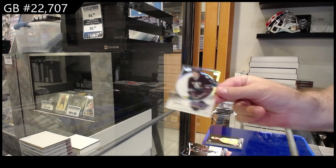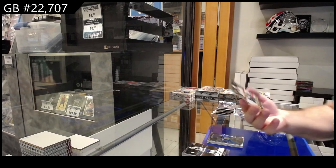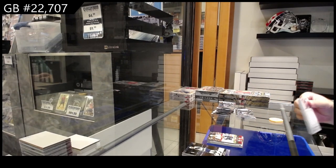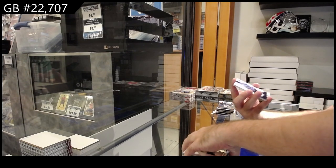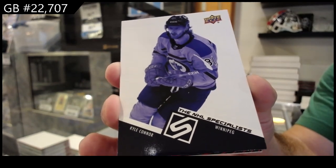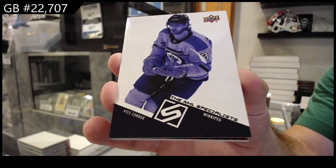We've got a Hockey Heroes of Timo Solani for the Ducks. Hollow View of Thomas for the Blues. And a Sam Samuskevich Retro Young Guns for the Panthers. Specialist Kyle Connor for the Jets — those you very rarely see, by the way. The Specialists of Kyle Connor for the Jets.